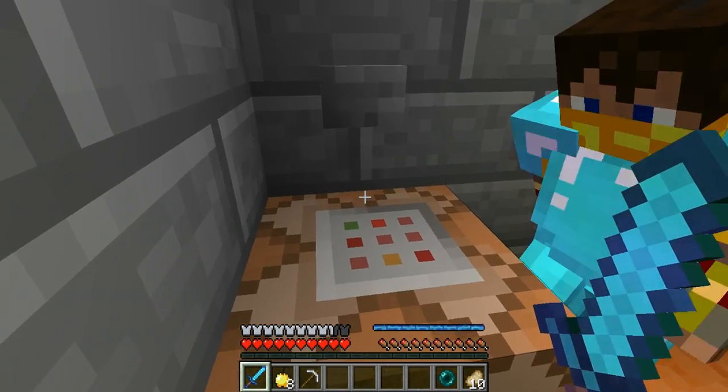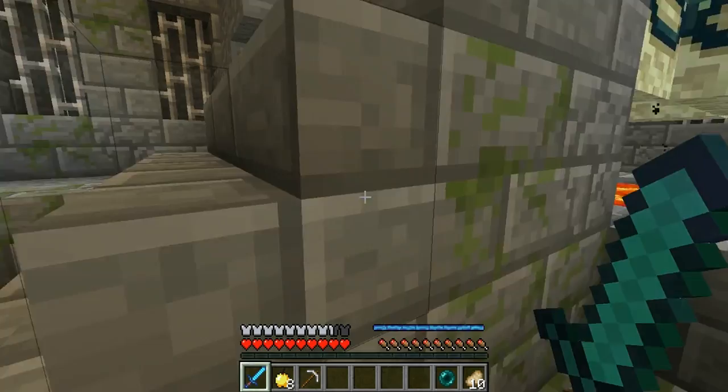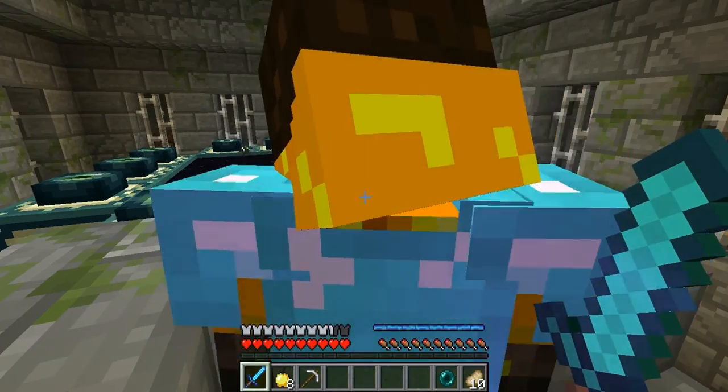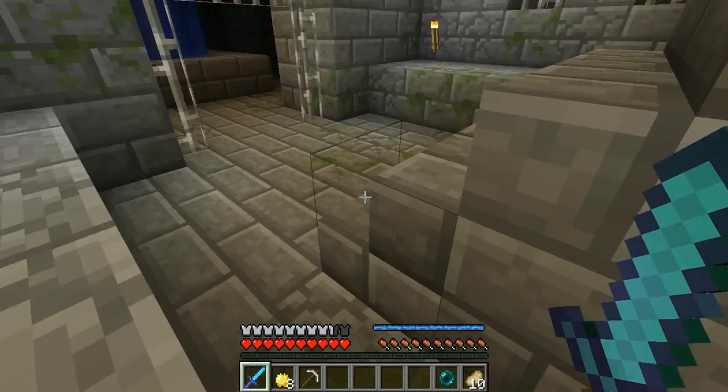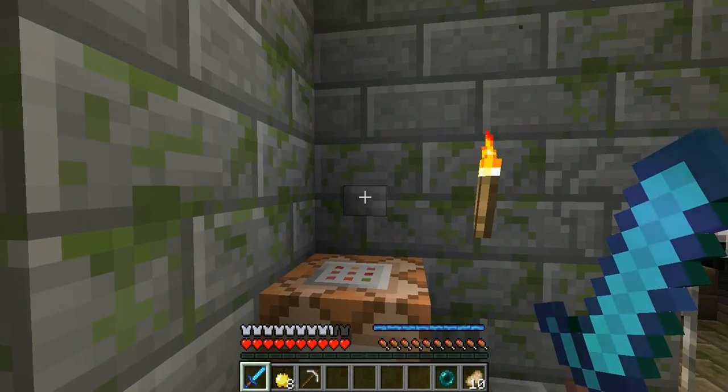We set up a command block — a teleport block — and you just click it. This is the end portal. So yeah, this is just gonna take us to the end portal. I think you guys will like that — it's very convenient. It's very handy. We don't wanna walk there every time.